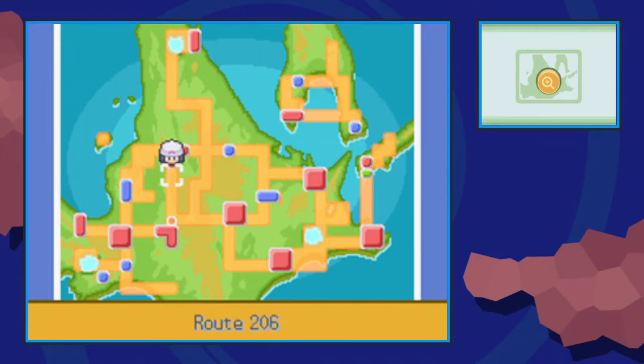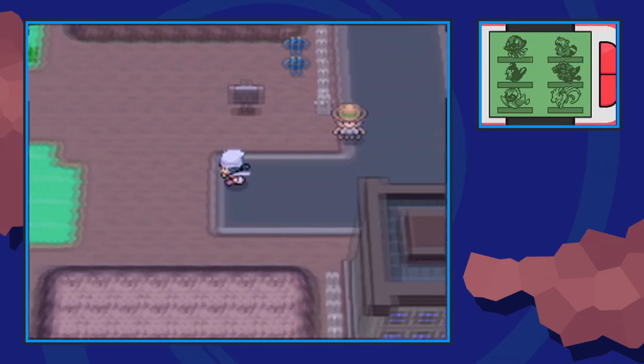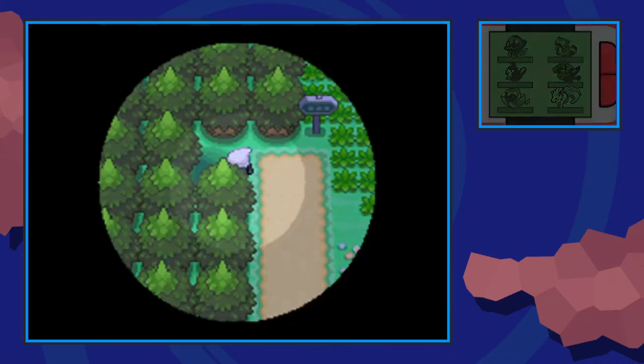We're going to start off here at Eterna City, and from the Pokemon Center we're just going to make our way to the left, which will take us to Route 205 and eventually the Eterna Forest. Cross this bridge and enter the Eterna Forest from here.